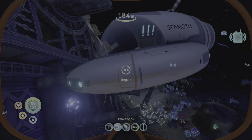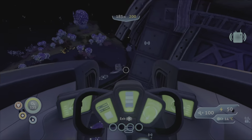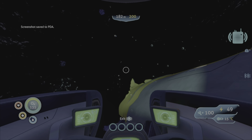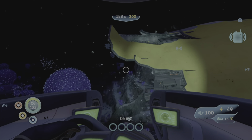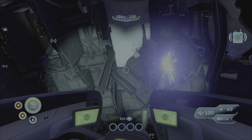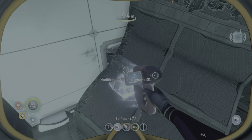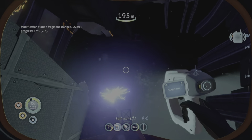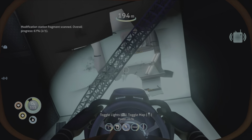And now it's dark. Watch out for the sharks attacking us here. What is that? What is that - a modification station? Modify jack. There's got to be one more fragment for that one. Let's see if we can explore this before we die.